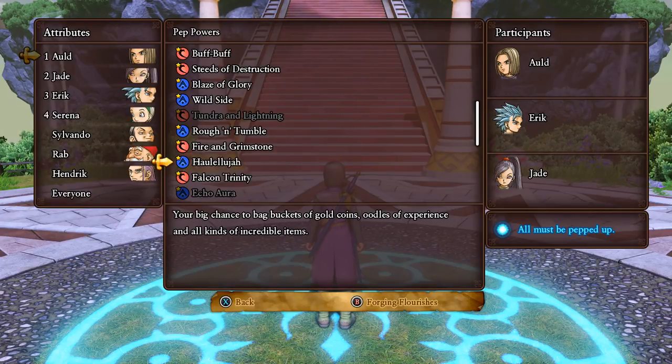Hallelujah - so if you get Erik and Jade all pepped up and use this in battle, you will get the rare drops from whatever you're fighting, and all of them will drop it. It's pretty good if you're looking for specific materials that are pretty hard to get.